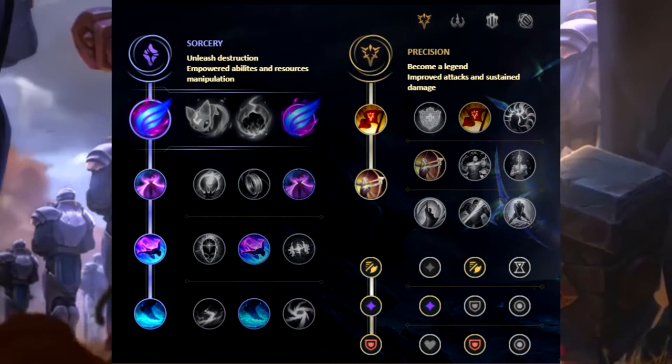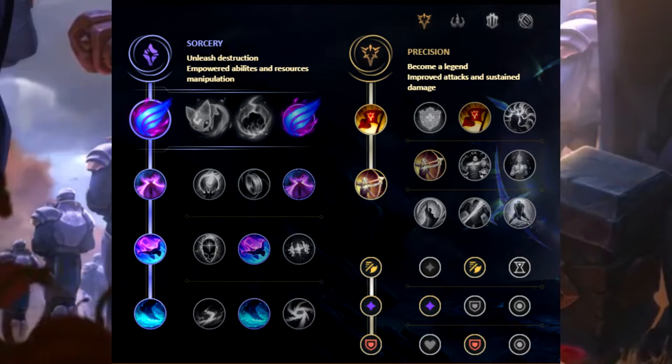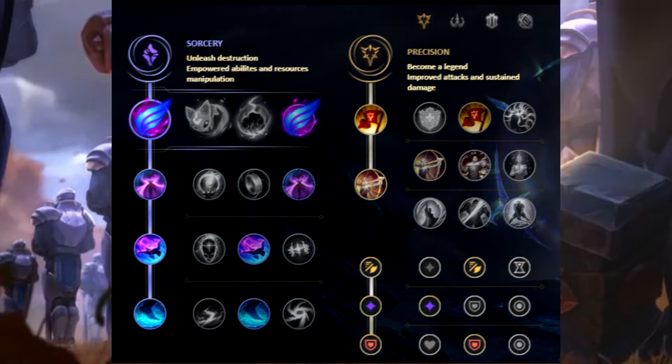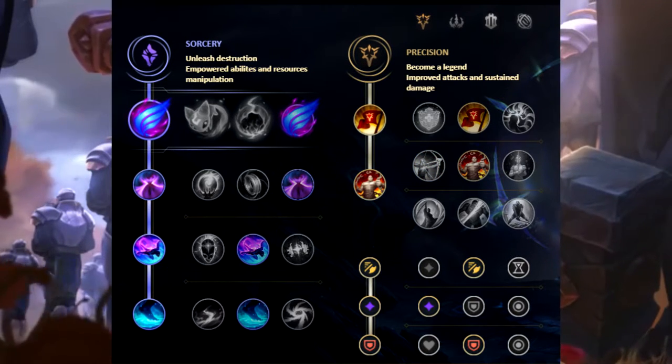Third we have Phase Rush Poppy. The primary tree is Sorcery with Phase Rush, Nimbus Cloak, Celerity, and Waterwalking. The secondary tree is Precision with Triumph and Alacrity, or Triumph and Tenacity. The tertiary runes are Attack Speed, Adaptive Force, and Armor.